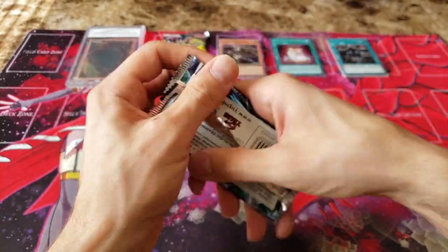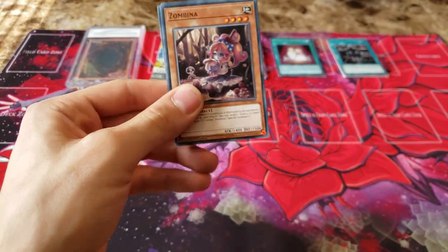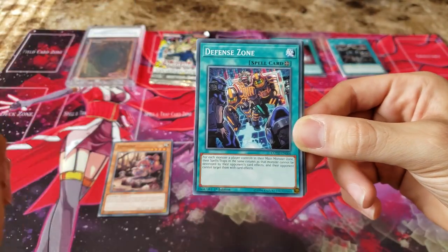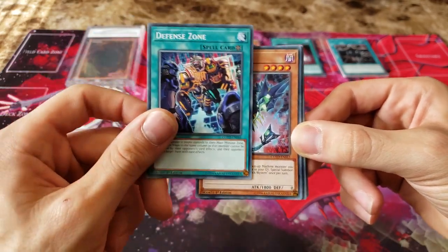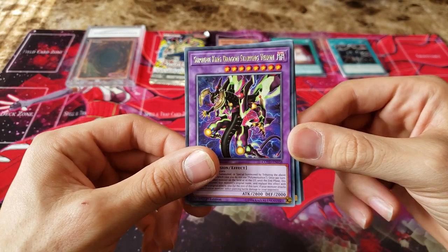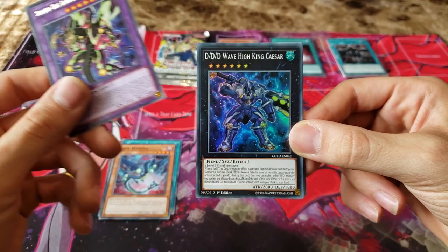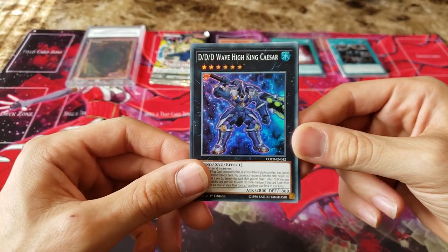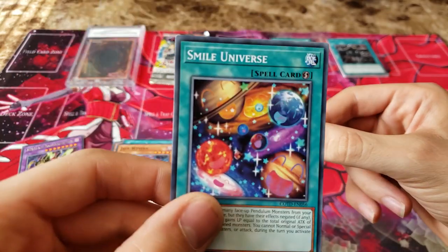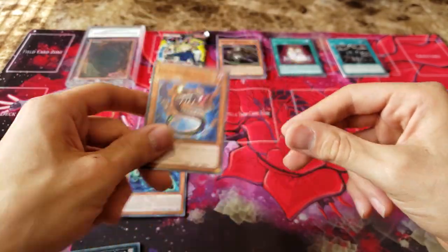We're down to our last Code of the Duelist Booster Pack — pretty cool that they're still first edition. Sorry, my camera's not really focusing in too well; I think it's just the sunlight coming in from the left. Defense Zone, the UA Support card, Jack Wyvern, Supreme King Starving Venom — that dragon card is super awesome, I got a whole bunch of them. And then we have a Super Rare DDD Wave High King Caesar, so just a Super Rare on that one. Smile Universe, kind of a funny card. Another Treasure Panda, Preda Plant, and Hack Worm.